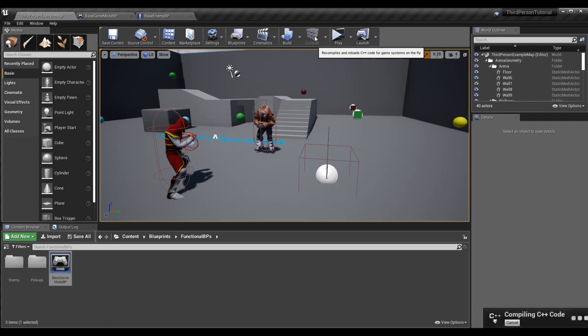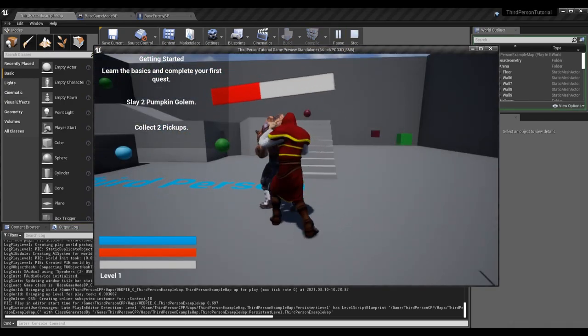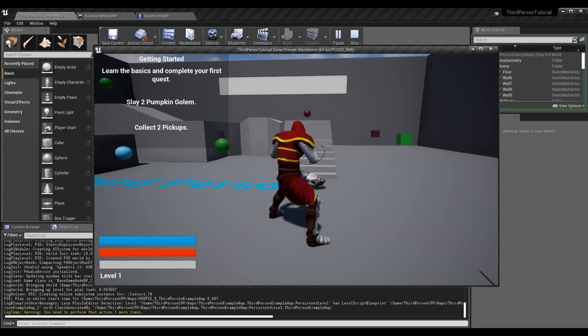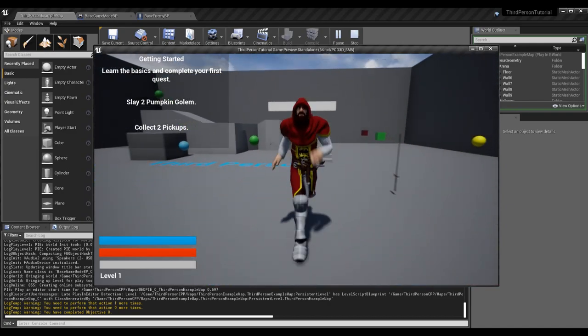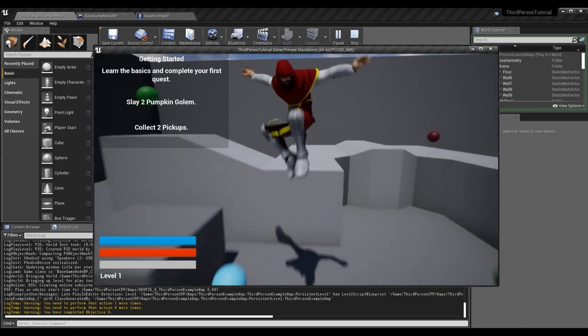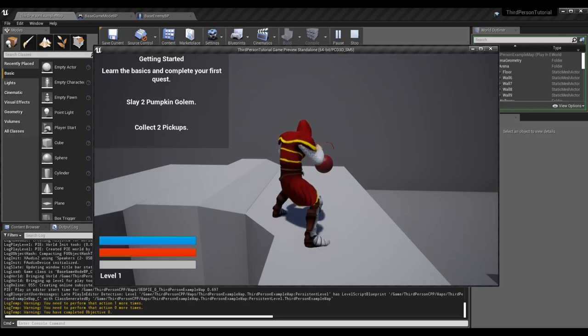Our build succeeded. Going into Unreal, compile succeeded. Open the output log and play the game. Mercilessly beat the pumpkin golem — the next hit finishes him. 'You need to perform that action one more times.' Punch him again: 'you need to perform the action zero more times' and 'you have completed objective zero' — objective zero because it's the first one, and in an array programming indices start at zero.